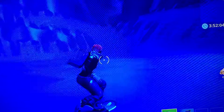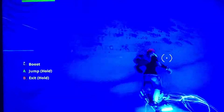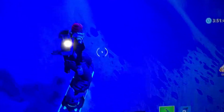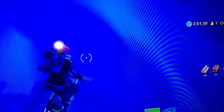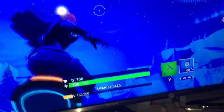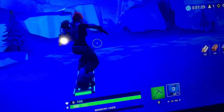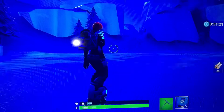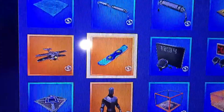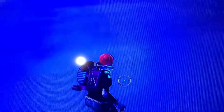Welcome back to another video. Today we're going to be looking at the new drift board. It's a very cool item — you can do wiggle jumps with it. On the creative mode side of things, there's a gold variant. You can see it's gold, and it can boost jump and just normally glide.